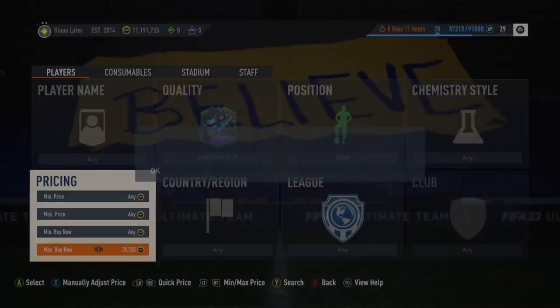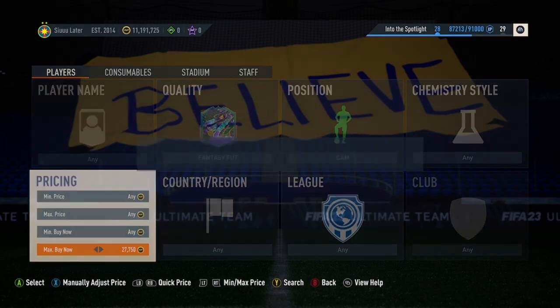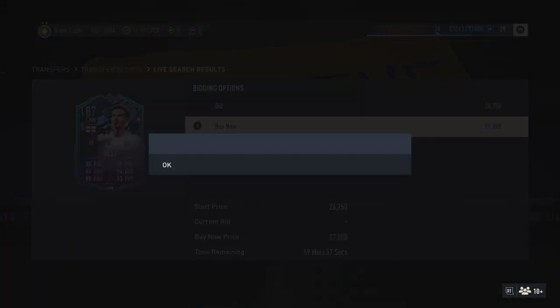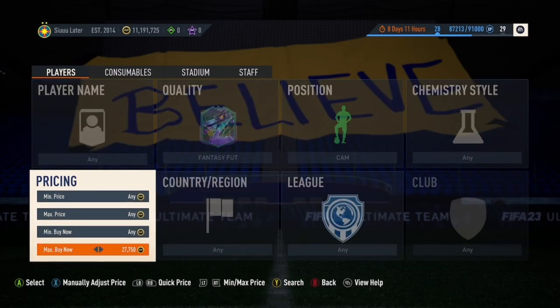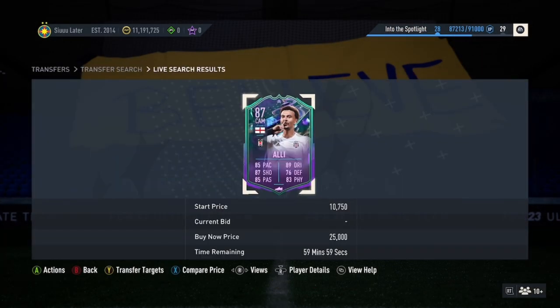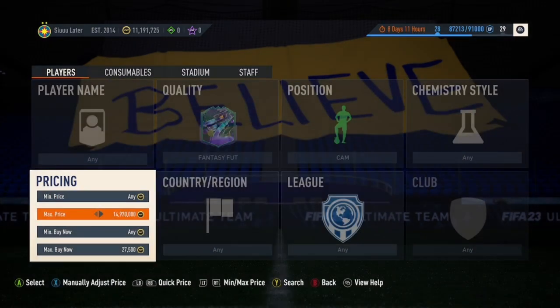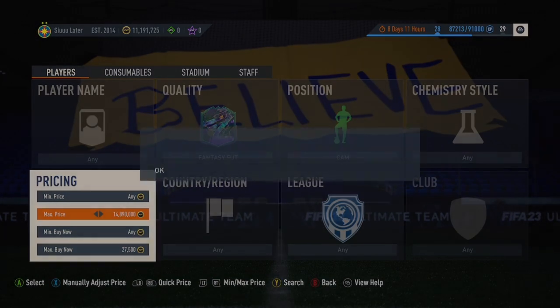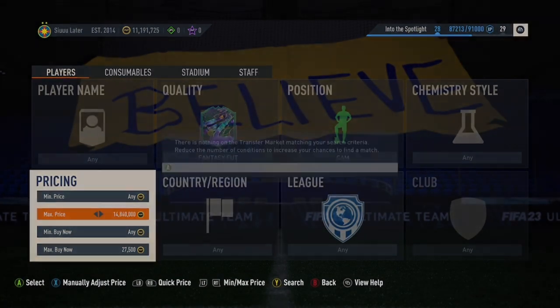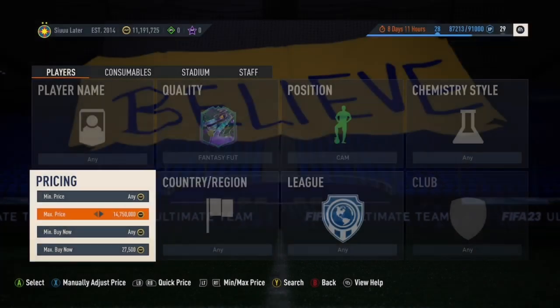The next filter — very simple. Put the special card as Fantasy Foot and then put the position as CAM. We have Dele Alli, we have Ben Rama, and one more from the Bundesliga — so basically 3 to 4 cards that can pop up in this method. However, Dele Alli pops up the most because he's the lowest-rated CAM. You can see in the background how often this card pops up — he's selling for about 29k. I picked one up for 27,250 and we're going to list that for 30k for a lazy buyer. Very good filter here with 3 to 4 cards.